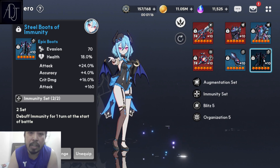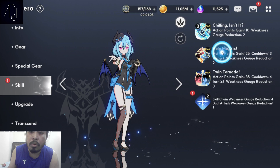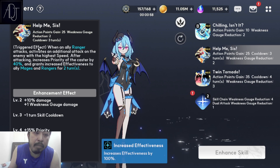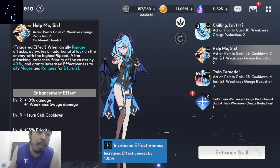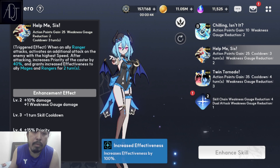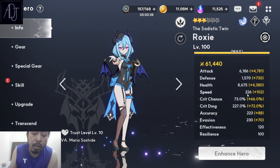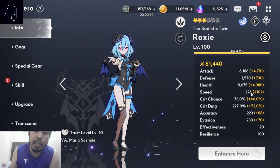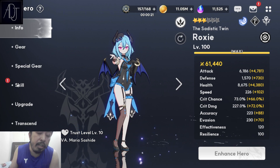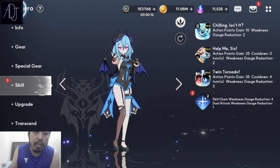Why immunity set? Because there are a lot of Monad Aba in our server. A 6-star Monad Aba can block Roxy's skill 2 with the preemptive seal, which is why I'm gearing her with the immunity set. The 40% priority increase is already a huge boost so that Roxy can take turns really fast. My speed is only around 226, which is good enough to overtake fast characters on the opponent's side. But if you get blocked by 6-star Monad Aba's preemptive seal, you won't be able to activate skill 2.